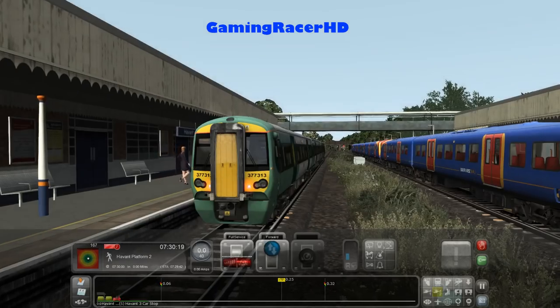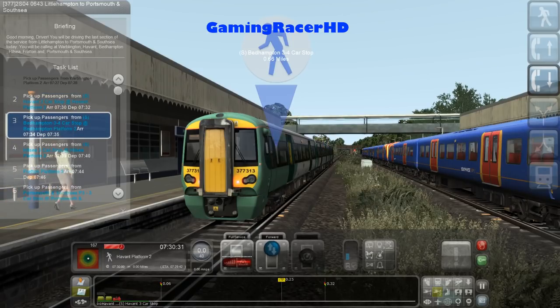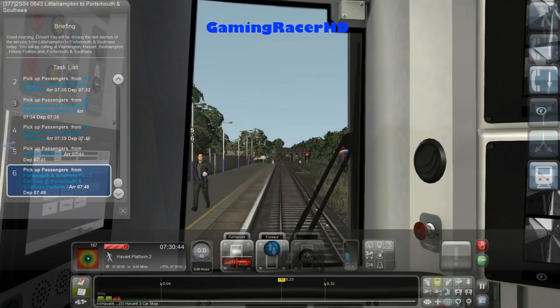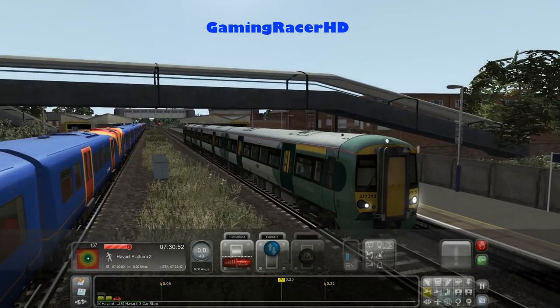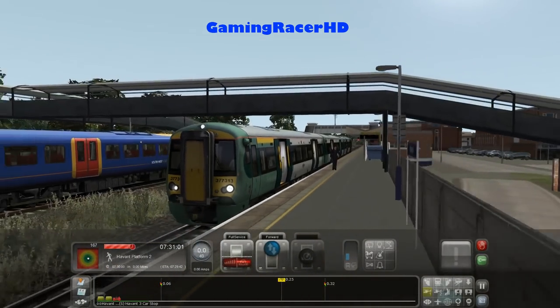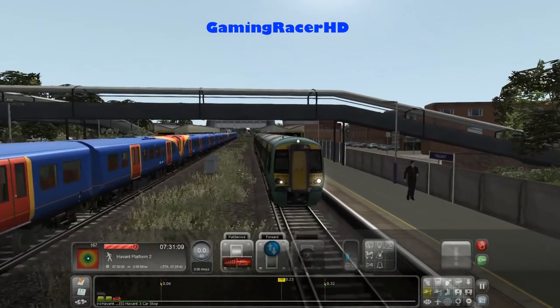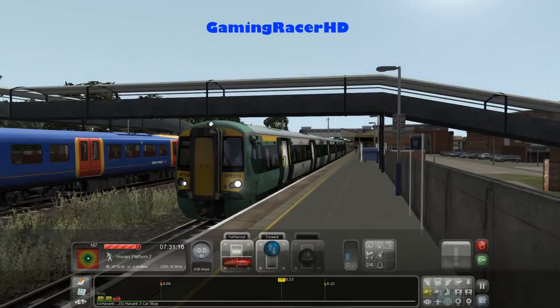We've got a bit of a wait at Haven. We're driving a small three-car train, picking up passengers from Haven three-car stop, and then picking up passengers at Bedhampton, a bit further along. The scenario should last around 20 minutes. It would be really cool to drive from Littlehampton to Portsmouth, which you can do on the Southern lines, but that route is still work in progress and not all the scenery is done.